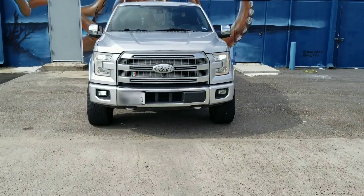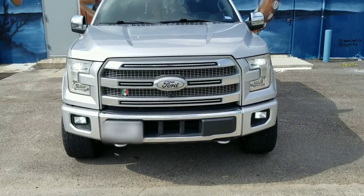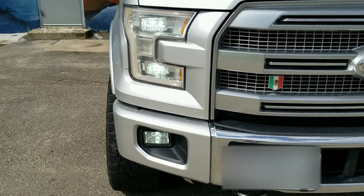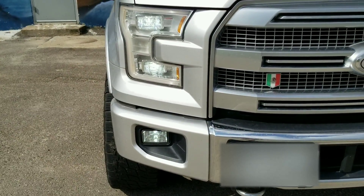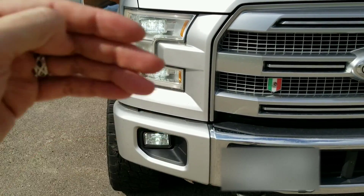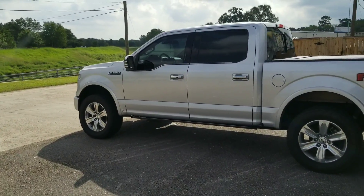Number four is Bambi mode. High beams turn on and the low beams stay on — there's no need to turn the low beams off when the high beams are on. Fog lights also stay on. Everything stays on. It's called Bambi mode.